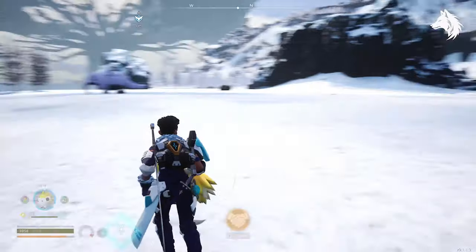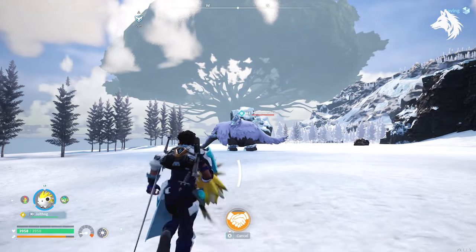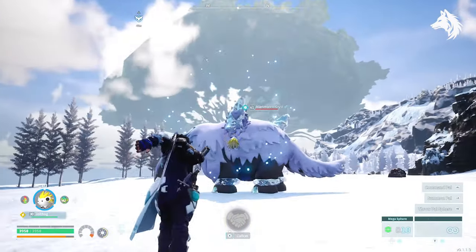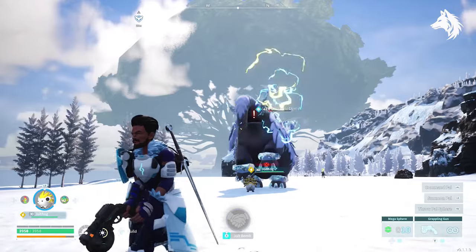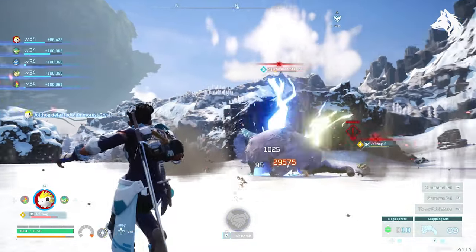Jolthog's Jolt Bomb: with Jolthog you can pick him up and throw him at an enemy as a type of grenade. When activated, equips Jolthog to the player's hand, and when thrown at an enemy, causes an electric explosion upon impact. In terms of damage it's not the best unless you're facing a water-type pal.